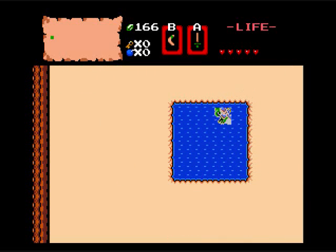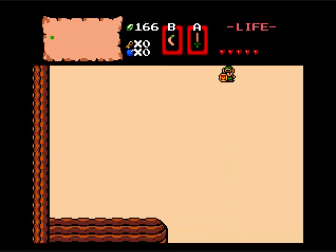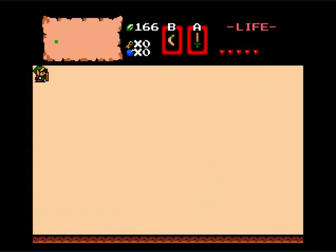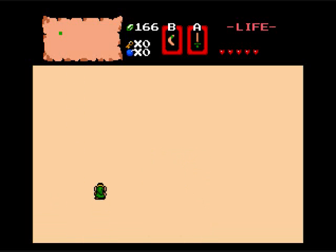Ooh, there's water here. Anything hiding in here? Probably not. Oh hey, there's that entrance. I think that's level 3. Let's try and find level 2 first.